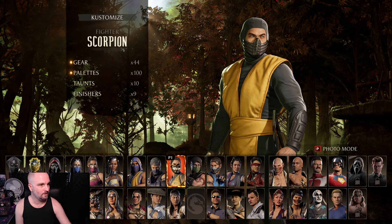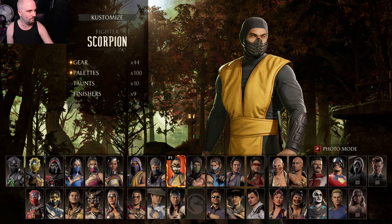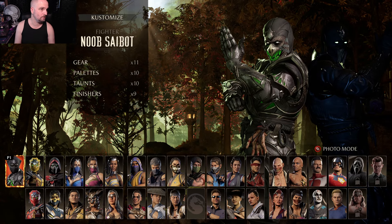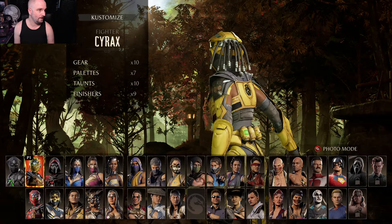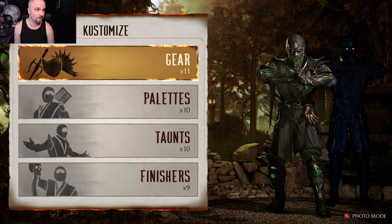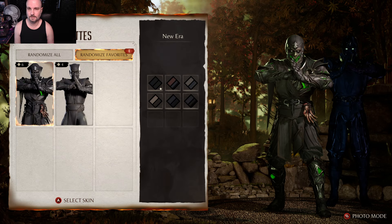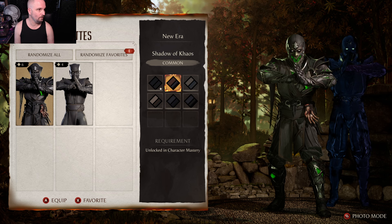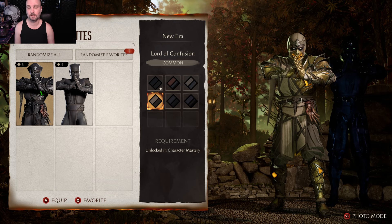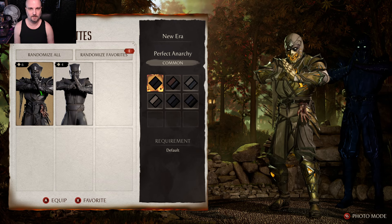The three DLC characters they added are Noob Saibot, Cyrax as a gender swap, and Sector as well. I've unlocked four masteries for these characters, showcasing all the different colors you can get for each one. Some of them are pretty good.